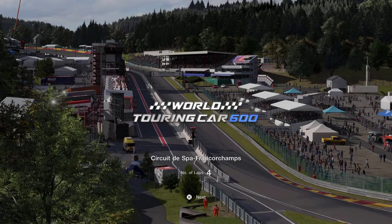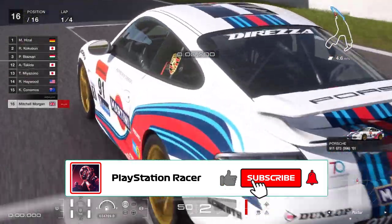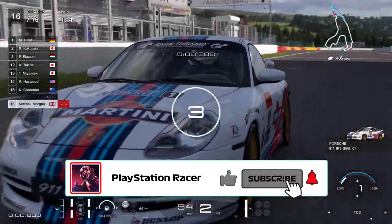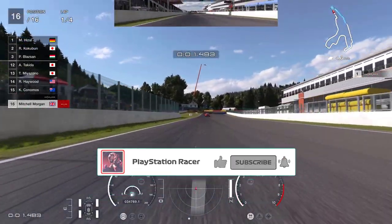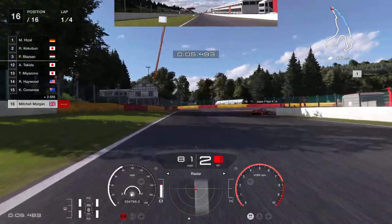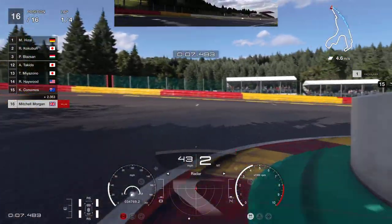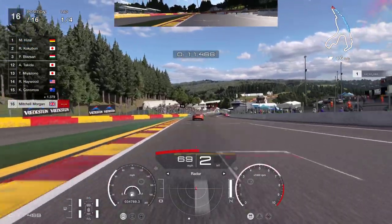This is the World Touring Car 600 at Spa and we've got four laps to go from last to first. The cars up front are pretty quick and we're starting at the back of the field — you can see that the leaders are already halfway down the Kemmel straight. So from the off we know that we're really going to have to go for it in this one.